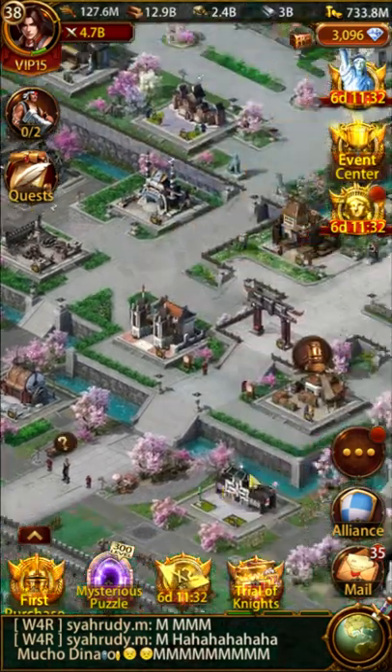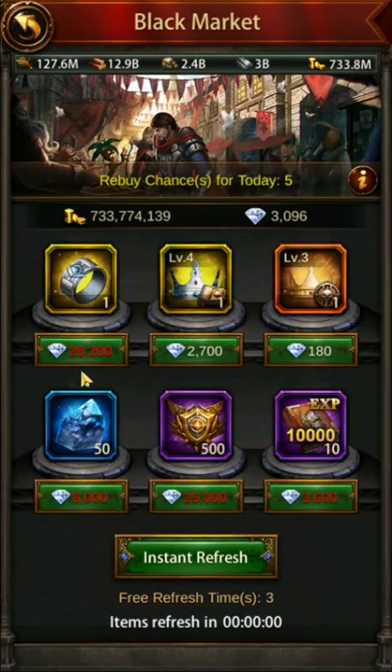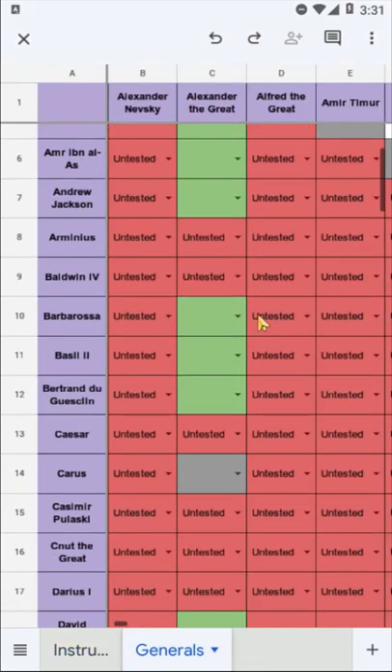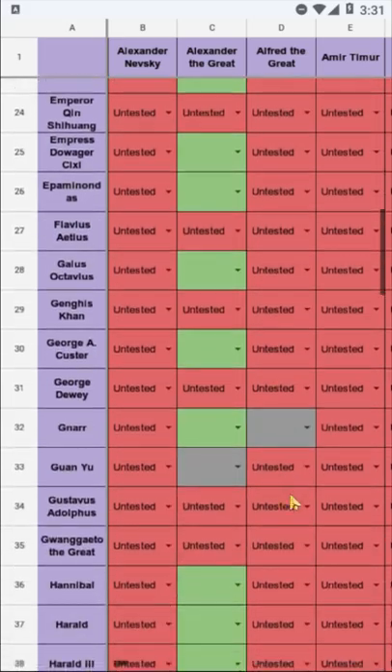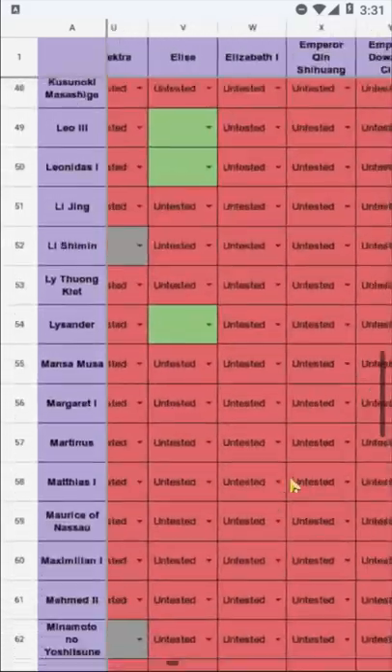For any individual, it's an unreasonable task to pull together all the information we need, so this video is an appeal to you, the players. I've created a spreadsheet listing almost every important general in the game in the hopes that we can come together as a community to test and complete a chart that identifies the functionality of assistant general combinations.